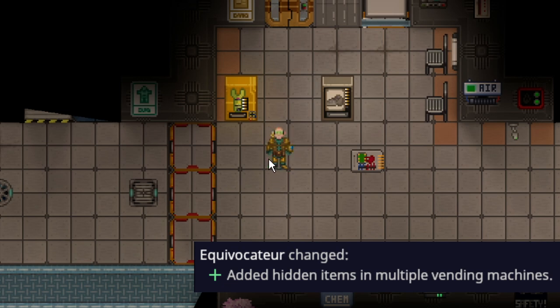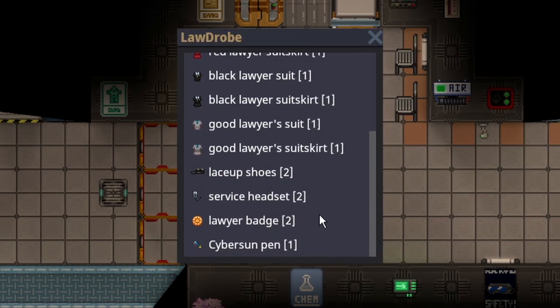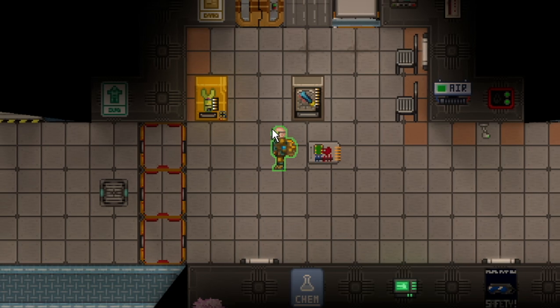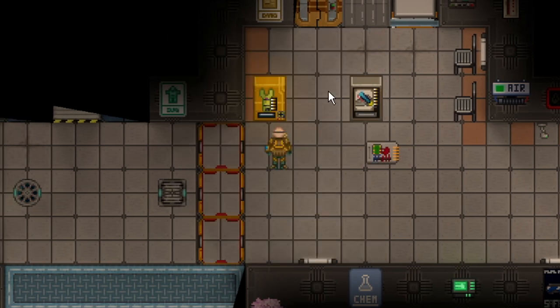New Contraband and Emag inventories have been added to certain vending machines. Two notable ones: if you Emag a Lawdrobe, you can get a Cyber Sun pen out of it; and if you snip the Manager wire out of a U-Tool, you can get a Multi-Tool out of it.